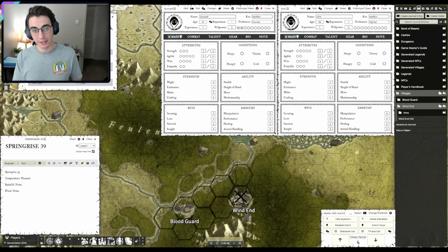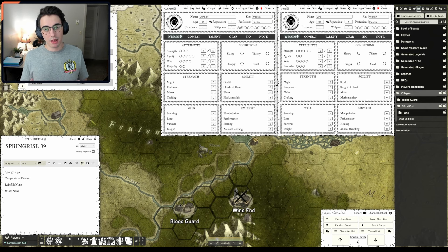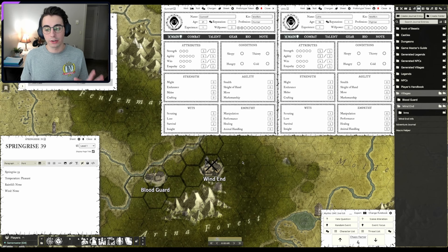Ideally we're going to spend Spring Rise 39 just in Wind End, getting info on any nearby castles and stocking up on supplies. Then hopefully the next day, Spring Rise 40, we will start journeying out to hopefully find a castle. The goal is to find a castle somewhere here in Ariana Forest. The two characters want to do that — they're teaming up as a bit of adventurers.